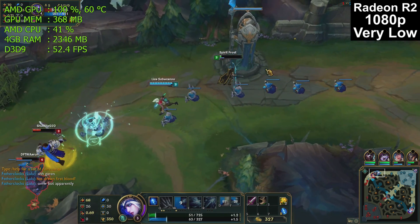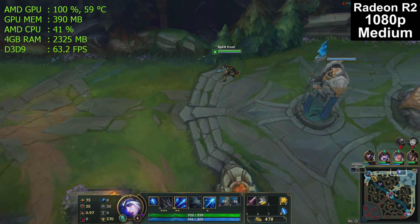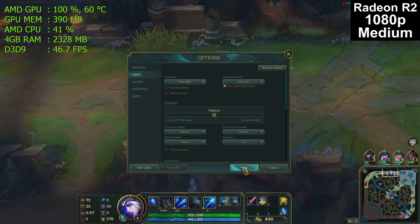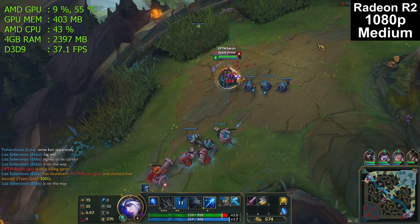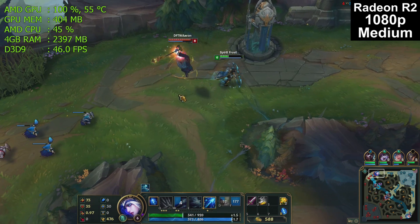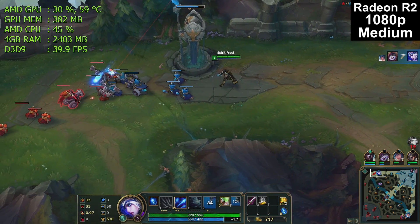The game is surprisingly playable. What happens when we change the detail settings to medium? If you look in the upper right-hand corner, I just changed the detail settings to medium. You will notice that the frame rate's about to take a drop — there we go: 36, 37 frames per second. So we were in the mid to high 50s, and changing the detail from very low to medium drops that down to the high 30s.